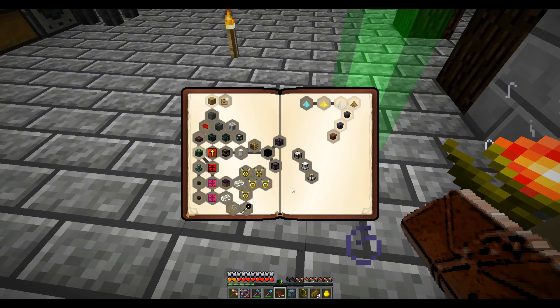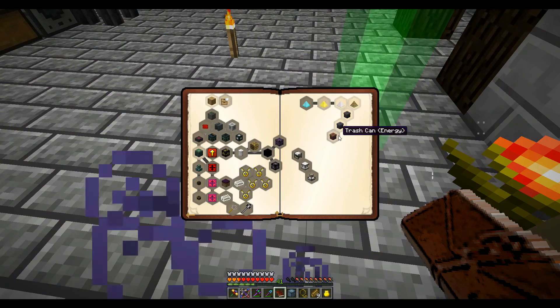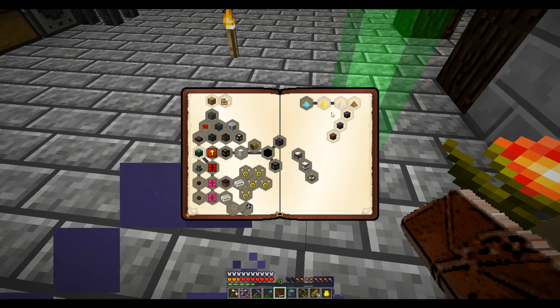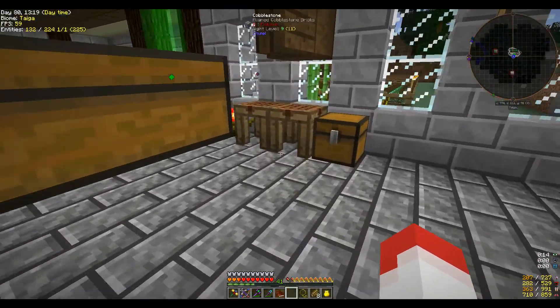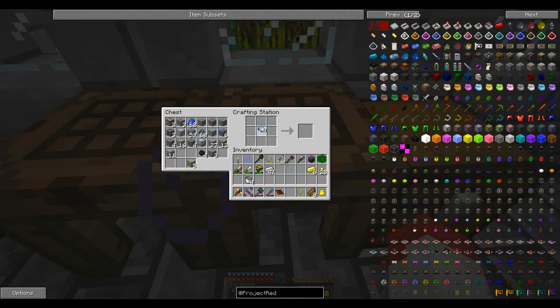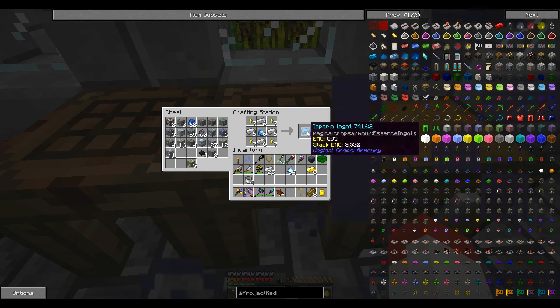Okay, energy trash can. Why would you ever need to throw away energy? I mean, really, come on now. So we'll go up to our crafting table and make one, two, three, four, five, six. I never remember if they're on the inside or the outside. All right, other way around. There we go. 24.